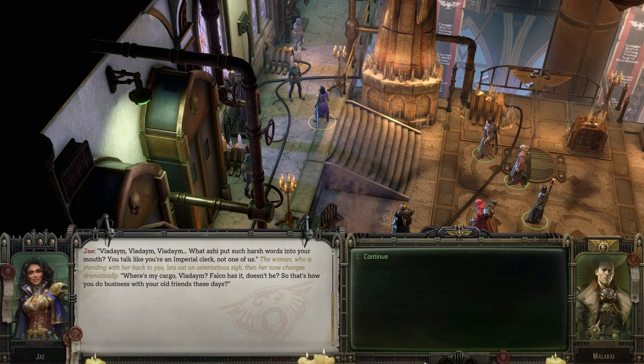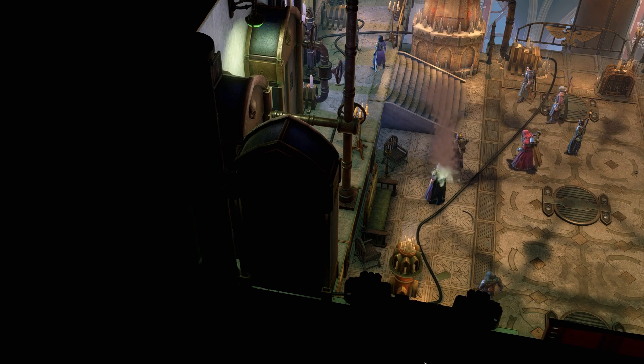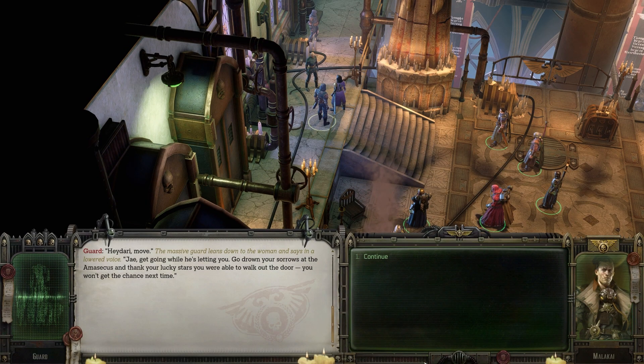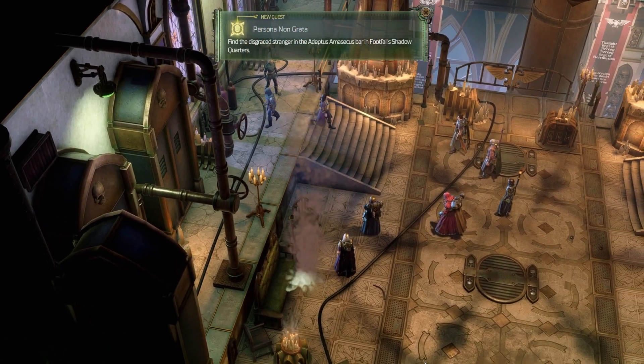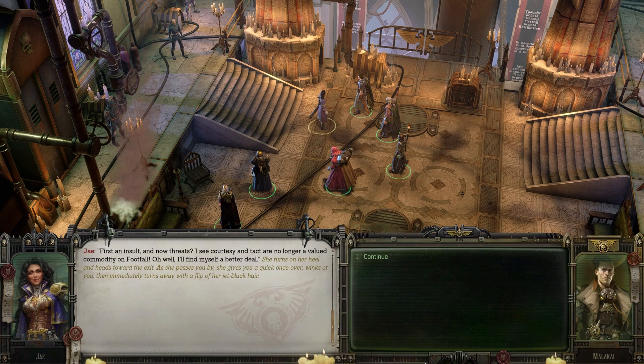The woman standing with her back to you lets out an ostentatious sigh, then her tone changes dramatically. "Where's my cargo, Vladim? Falco has it, doesn't he? So that's how you do business with your old friends these days." "So you don't remember? Then the help will remind you. Guards, escort her out." The massive guard leans down and says in a lowered voice: "Jay, get going while he's letting you. Go drown your sorrows at the Amasekas and thank your lucky stars you were able to walk out the door. Won't get the chance next time." "First an insult and now threats. I see courtesy and tact are no longer a valued commodity on Footfall. Oh well, I'll find myself a better deal." She turns on her heel, passes you by, gives you a quick once over, winks at you, then immediately turns away with a flip of her jet black hair.